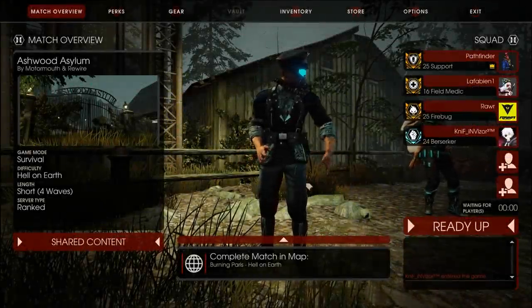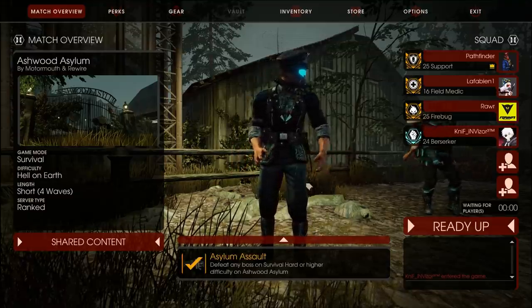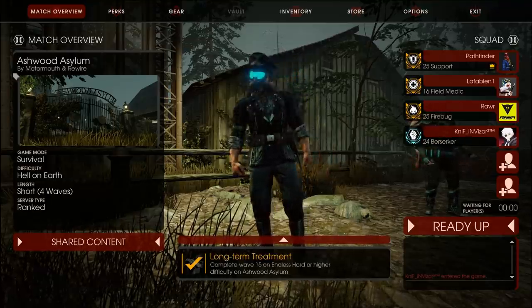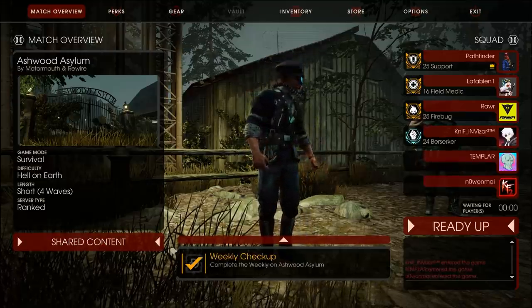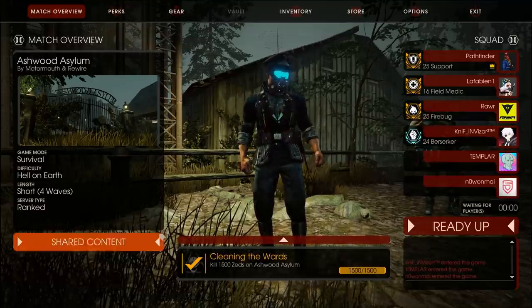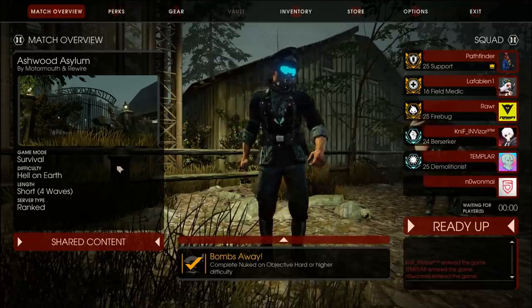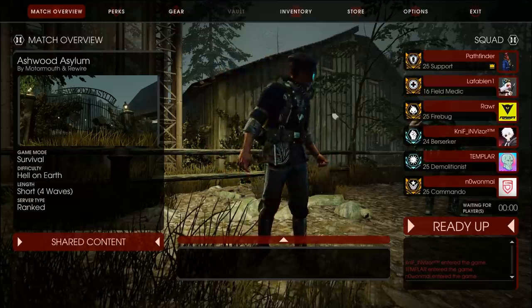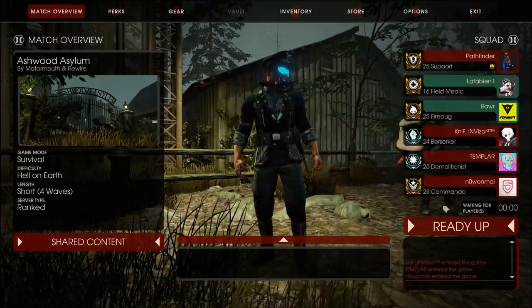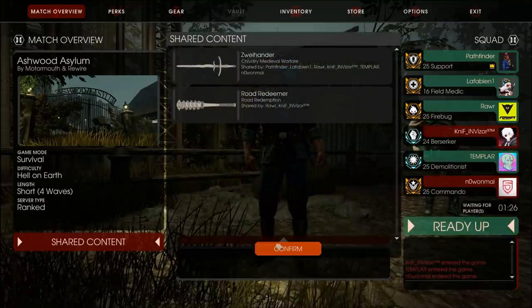Alright, what's up? One six player hell nerd finder here, and today we're gonna be playing some more Killing Floor 2. You guys actually thought I was not gonna do Killing Floor 2 anymore, but yep I'm still gonna do it. A lot of people said that Pet Finder only plays solo - no multiplayer - because that's what co-op games are all about. Today we're just gonna be playing six player hell on earth on Ashwood Asylum.